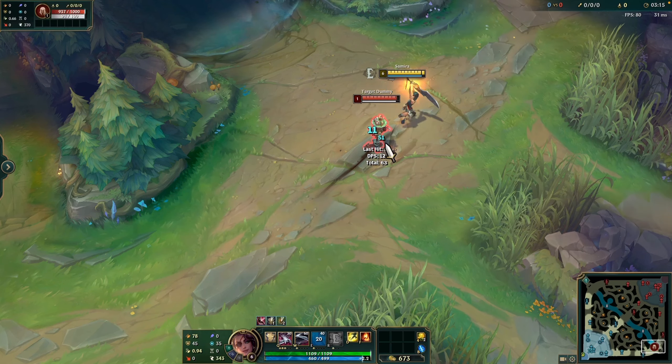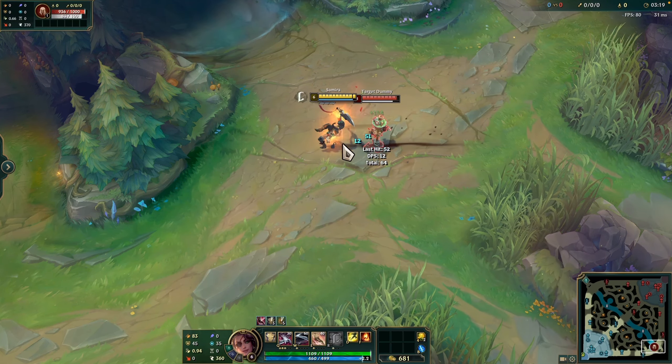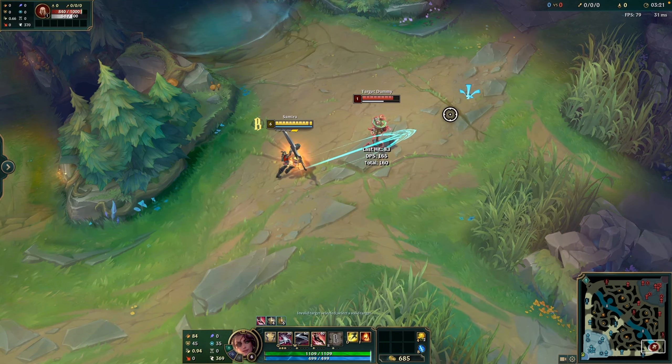This is the E ability. Samira dashes in the direction of the target enemy or enemy structure, dealing magic damage. She will also gain bonus attack speed for 3 seconds.